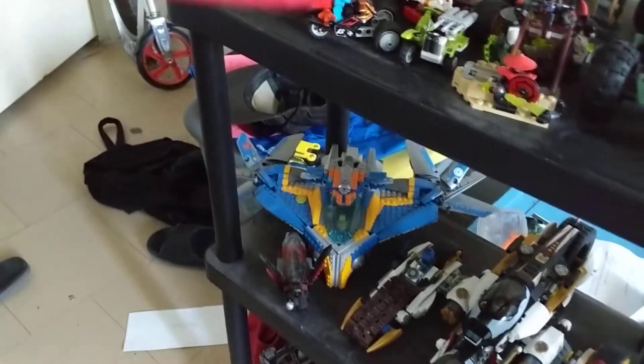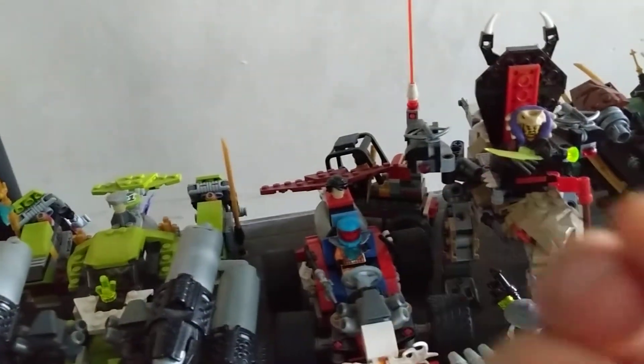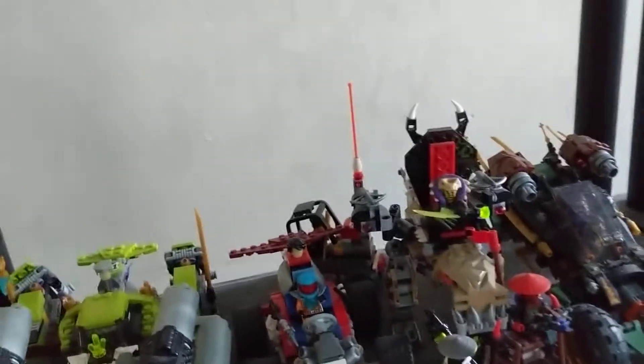The Ultra Stealth Raider. The old Milano. This right here is my custom creation known as the Green Streak. This went through multiple iterations, and I believe this is the final iteration. It has four large cannons, four rounds each cannon. That's the Red Renegade, which is a beefed-up Creator go-kart.